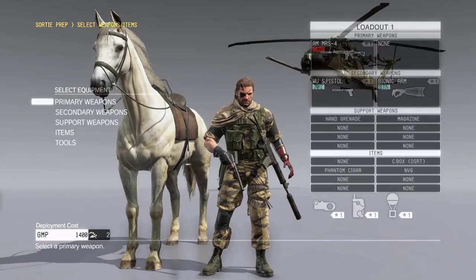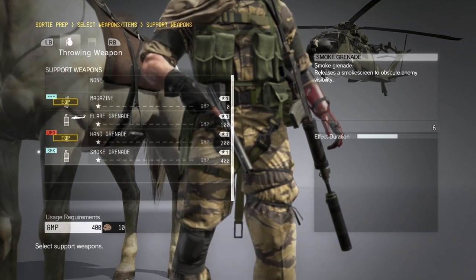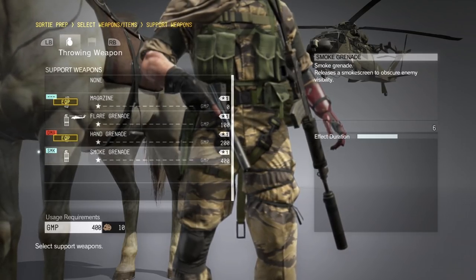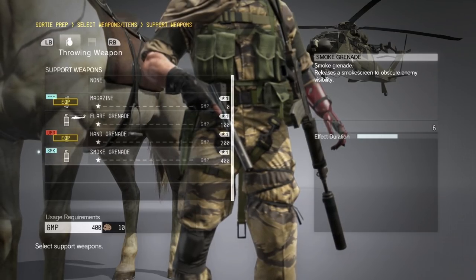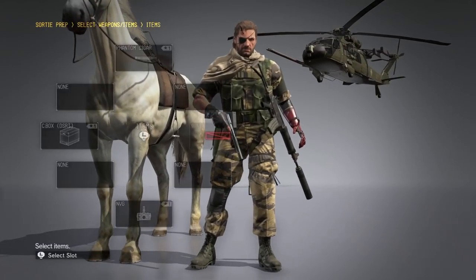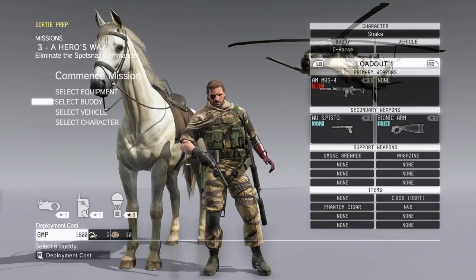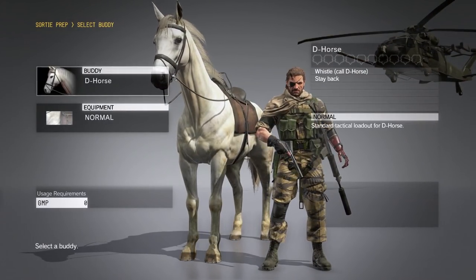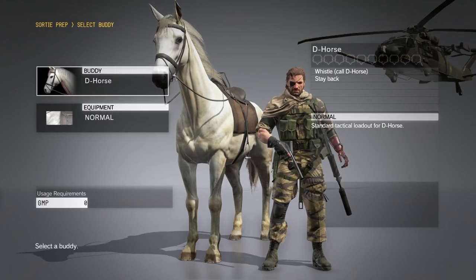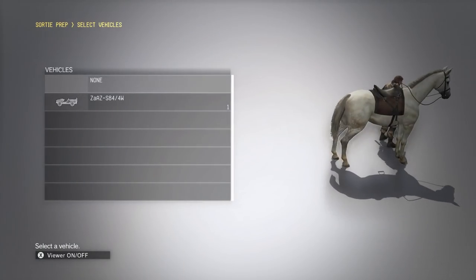For Big Boss, most of the equipment we have we'll just be keeping, although we are going to replace hand grenades with smoke grenades — in remembrance of his fallen son. Everything you bring also costs a certain amount every time you go on a mission. You can see on the bottom left, it doesn't just cost money, it also costs some common metal to use. We can also select our buddy, but unfortunately Snake's only buddy is a horse.